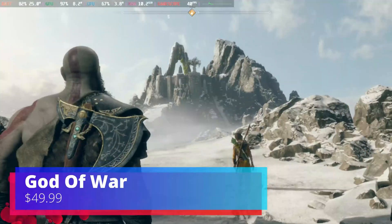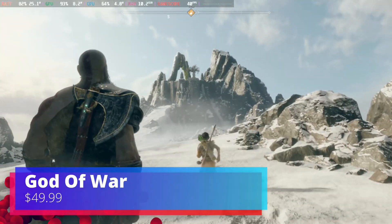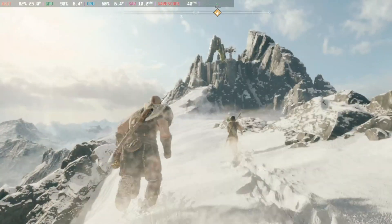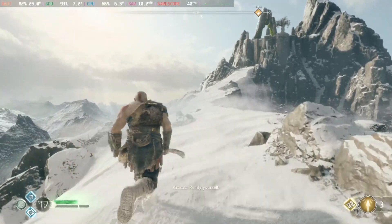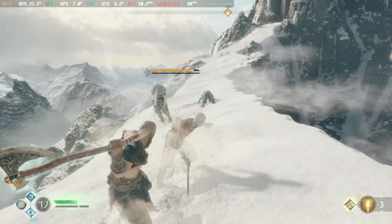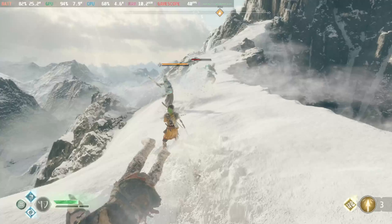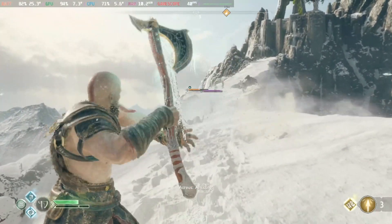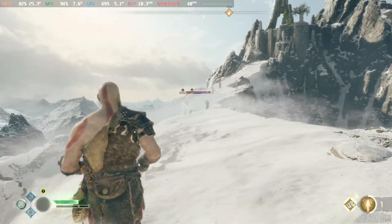The first game on the list is God of War. God of War is a verified game on the Steam Deck. To get the best performance with this game on the Deck, I had to set most of my settings to Original, which is equivalent to medium settings. I also had to lock the FPS at 40, and with these settings God of War held a consistent 40 FPS throughout most of my gameplay session.